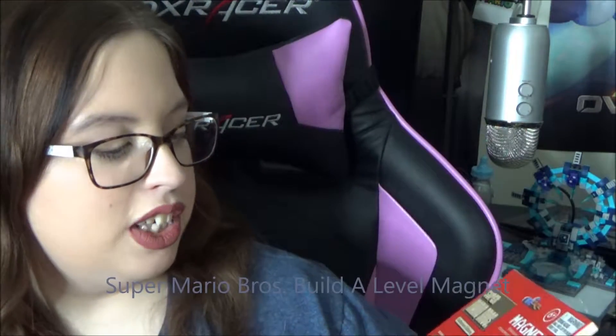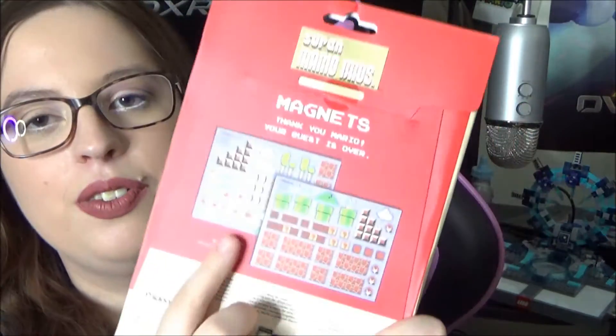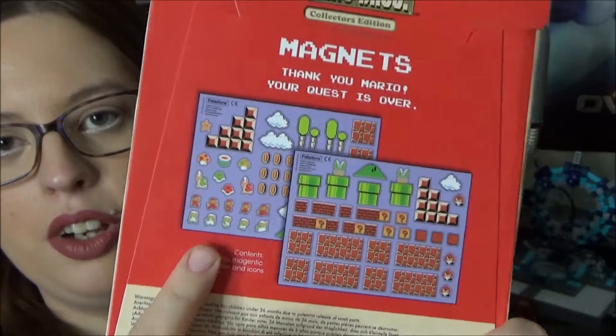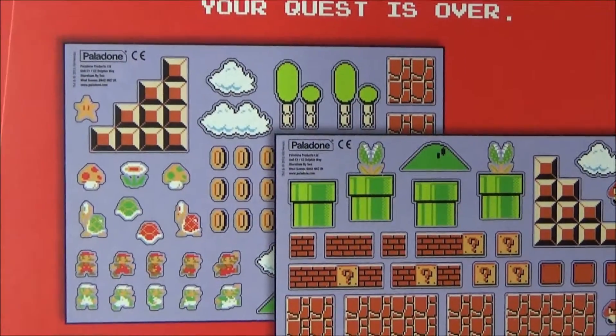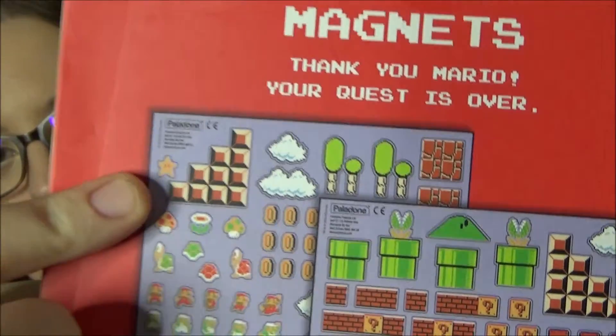It's Super Mario Bros. magnets! Oh my gosh. It has all of like the blocks from the stages, the shell guys, mushrooms, the fire flower, Mario and Luigi in different forms — like running, jumping, whatever. It's got the question blocks, the piranha plants, even the clouds, the final flag push, and the little star. That's really cool.